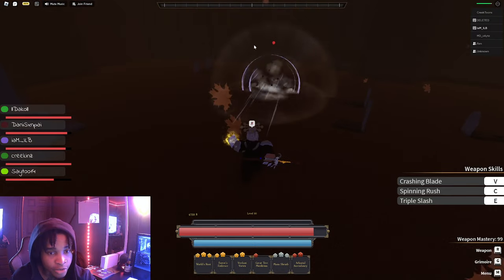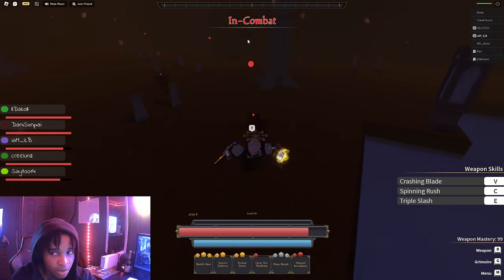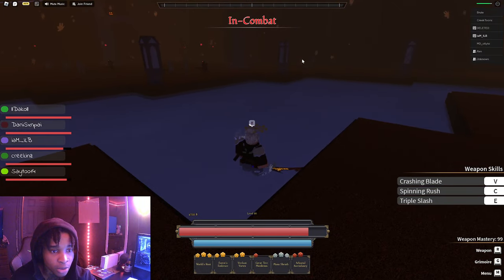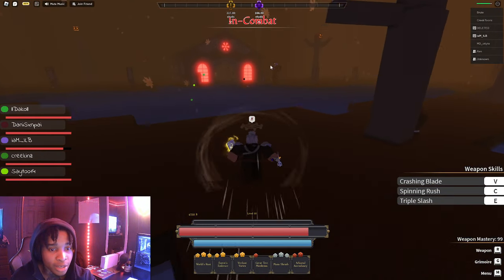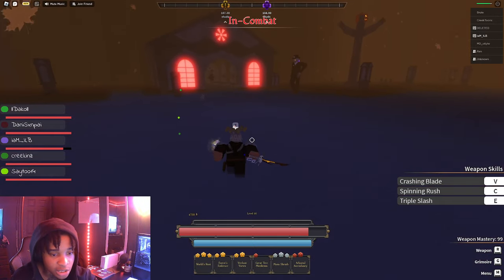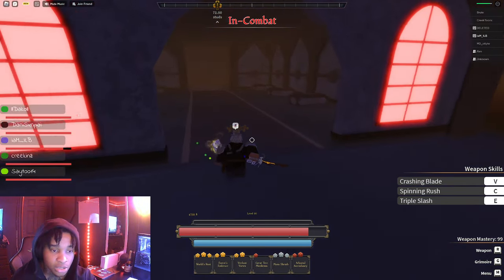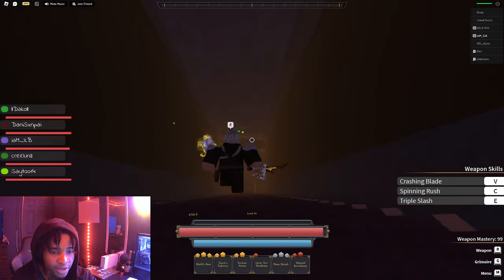The Riddle Bones just spawned. Whenever you get that message where it says Riddle Bones just spawned, that's when the boss spawns and everybody will start running to the boss. You've got to kill 50 of these guys. When you kill 50 of these guys, you want to run here with everybody you're farming with. So this is perfect for the video — I didn't plan any of this. They've just been in the server farming. Now we can show you a little bit of the boss fight and everything.